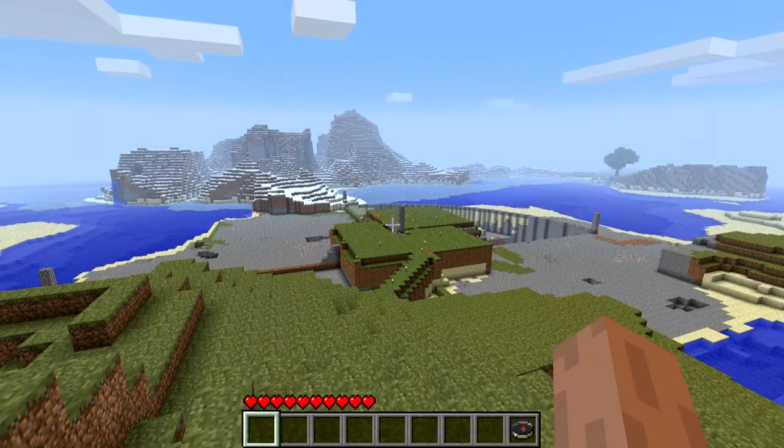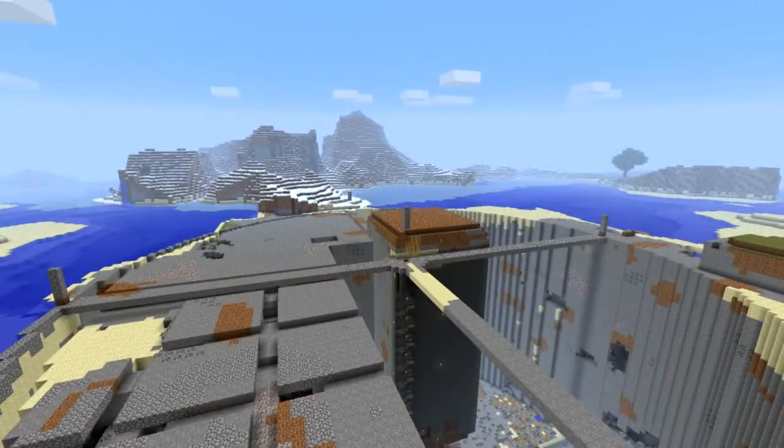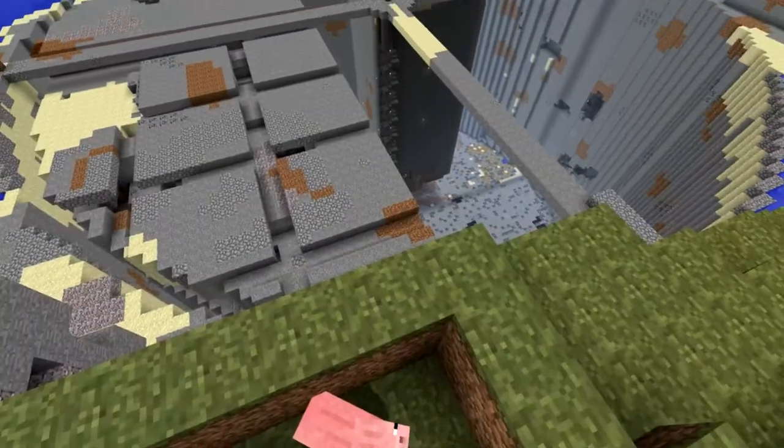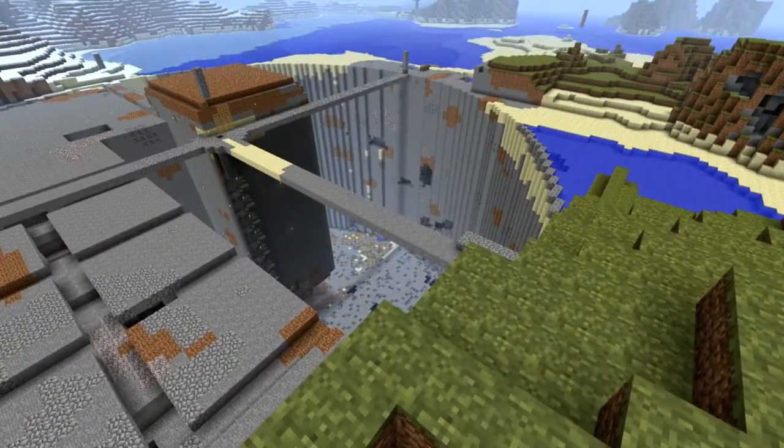I want to show you guys something I discovered within my first week of Minecraft: how to auto-run. It's a little bit of a glitch, but first I just wanted to give you a look at how far I've come with my hole. You guys remember seeing it before — this is what it's like now. The hole's a little bit bigger. I have pigs down there, but that's not what we're looking at right now.